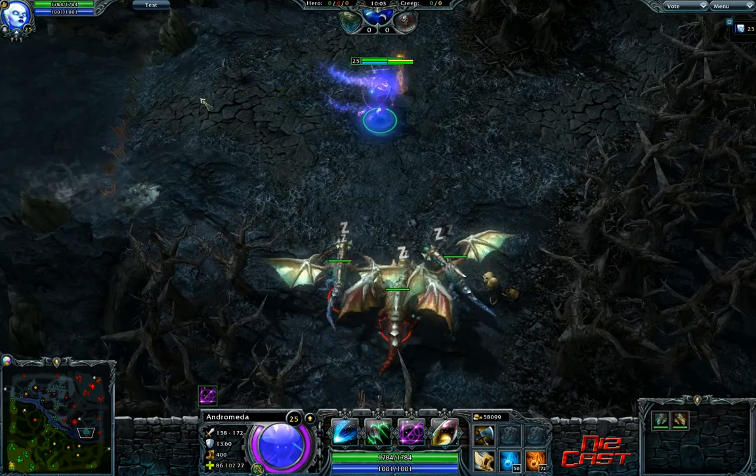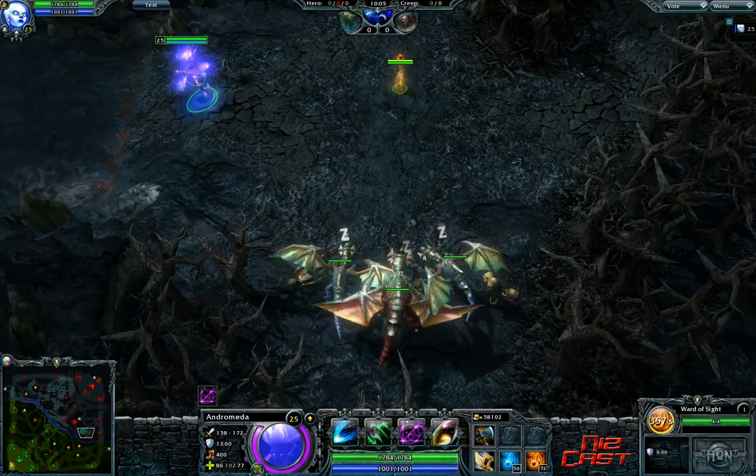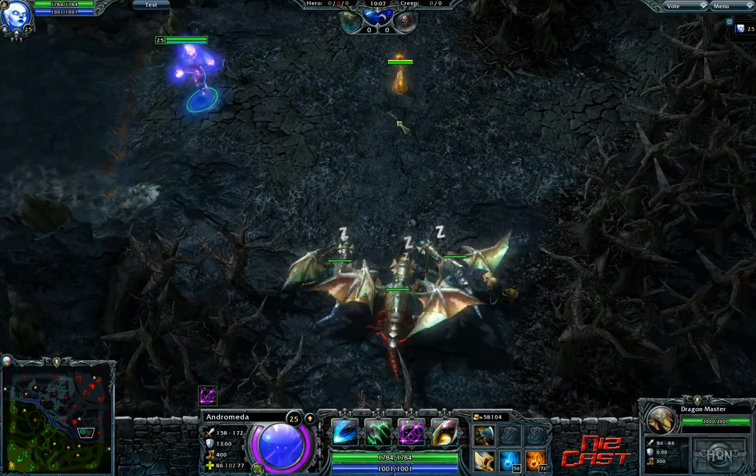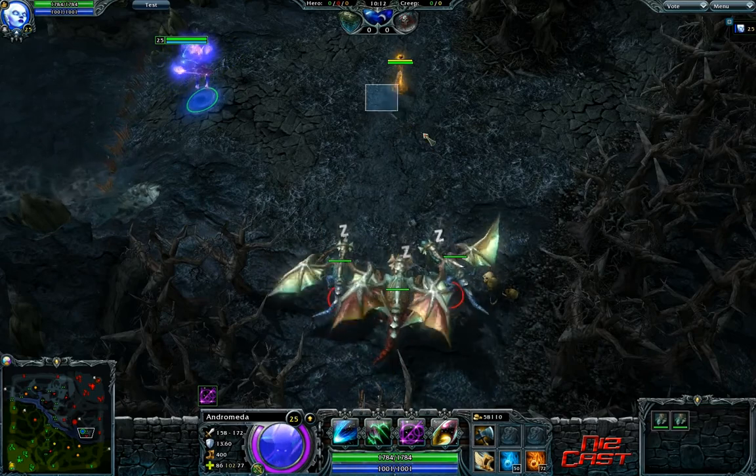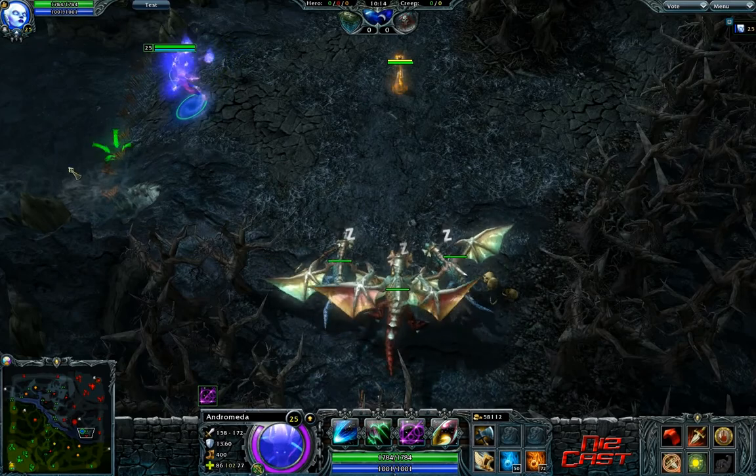There's this one which lets you see the enemy ancients, so you can see when they've stacked. If they stack this to three times, then you can come in when they're trying to kill it, gank them, and then take their stack - which is pretty awesome.